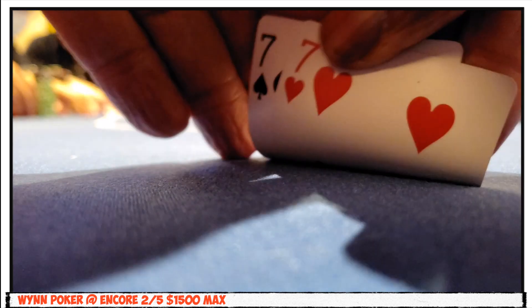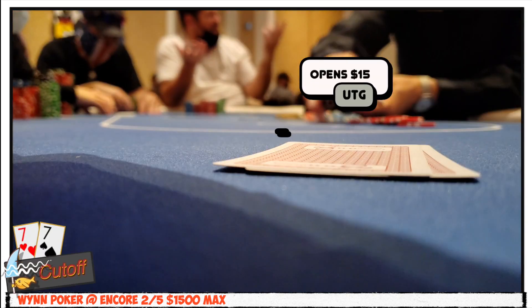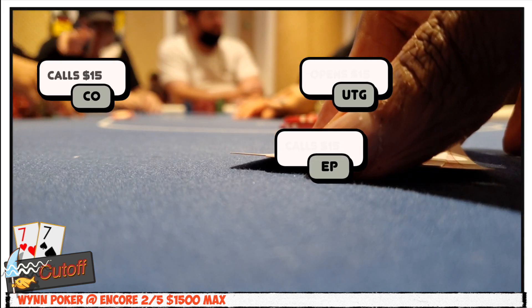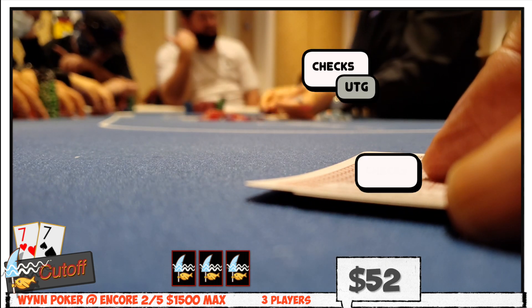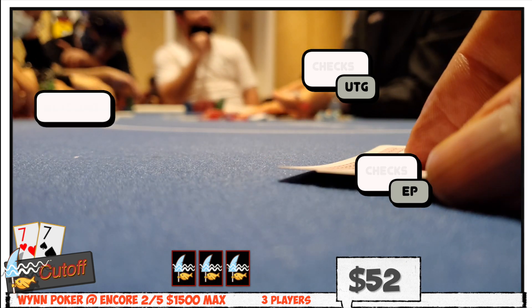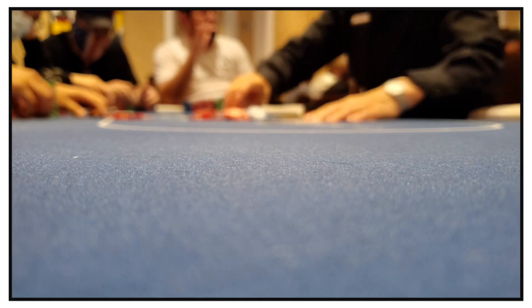One orbit later, I pick up the sevens again. Under the gun opens for $15, I call next to act, and the cutoff comes along. I wish I could tell you what the flop is, but it's not in my notes. Action checks to the cutoff, he bets $40 and wins the pot. All I know about the flop is it didn't contain a seven.